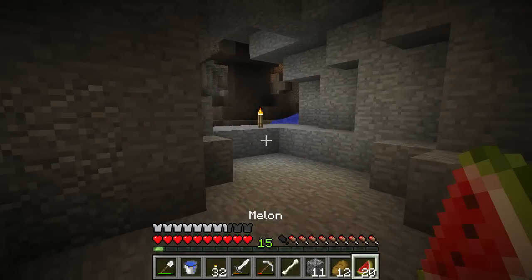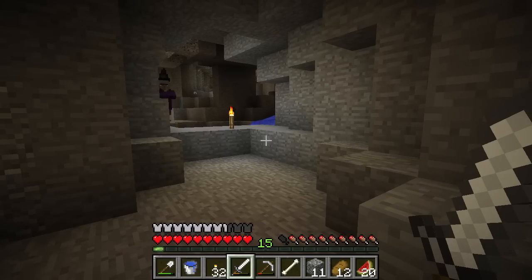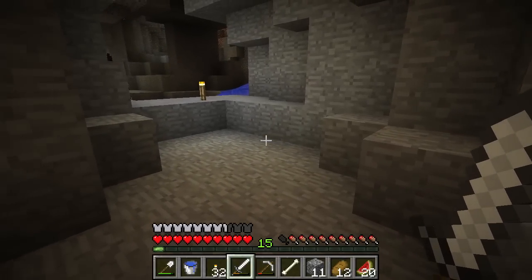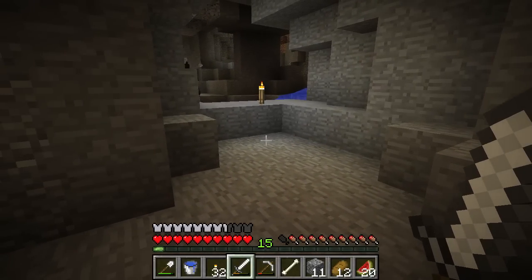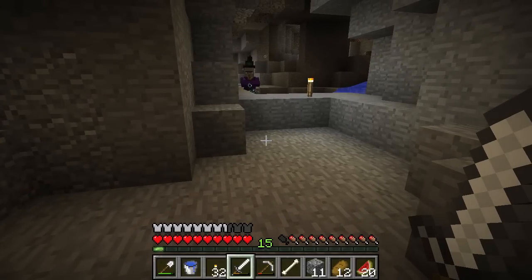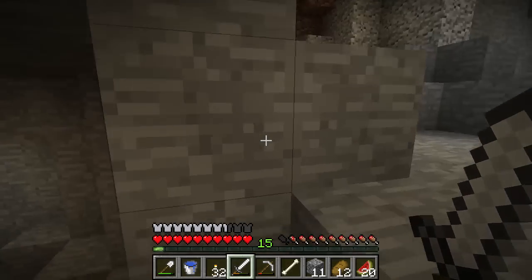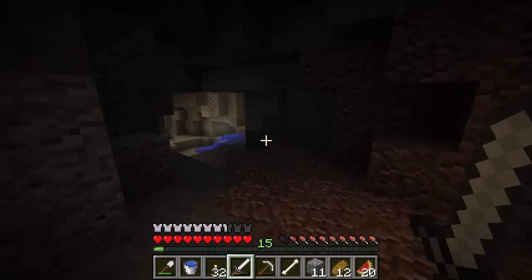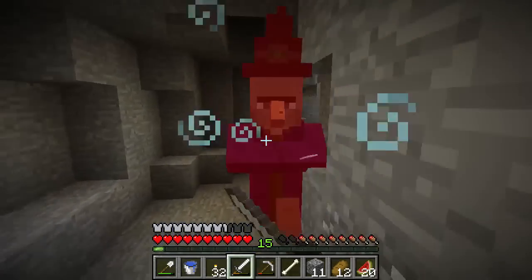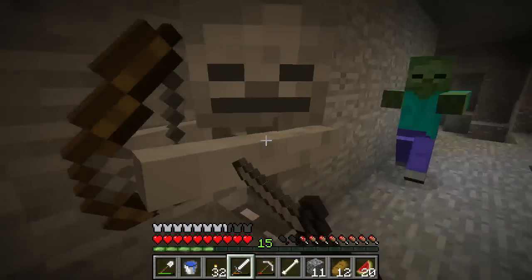So this is a witch. Witches are pretty strong. They throw splash potions on you instead of hitting you, which will cause debuffs. Usually it's debuffs. When they die, they drop elements of potions — things that you can use in a potion. They used to only spawn in witch huts, but now they've been added to spawn just about anywhere in 1.7. This one has caught us, so we're going to try to sneak up on it. We've got to be fast because you don't want it throwing anything on you — it will throw hunger, poisons. You got to be careful about those.